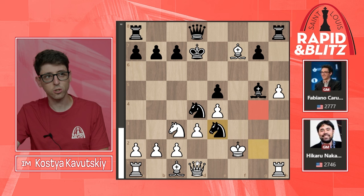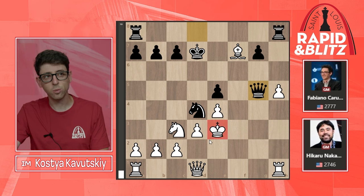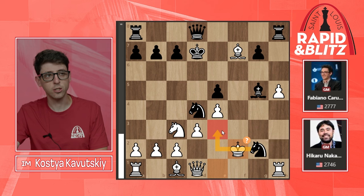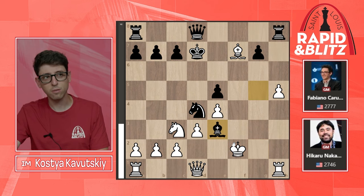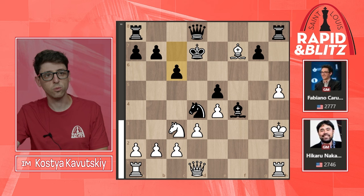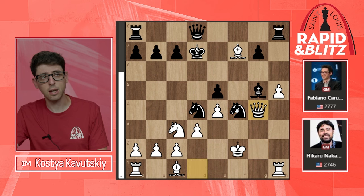Now Fabi misses his chance with a really nice move. He plays Nf4, which looks normal, but Ne3 was a lot stronger — covering the g4 square, not allowing Qg4. With Ne3 you have to see the piece sacrifice because white can take the knight, black takes back, and after Kxe3 black would spot Qg5+ preventing white's king from running away. White's king has to go back to the f-file, and then Rf8 — black wins back the piece with a dominant Nd4 and is totally winning. Ne3 would have given black a very big advantage.